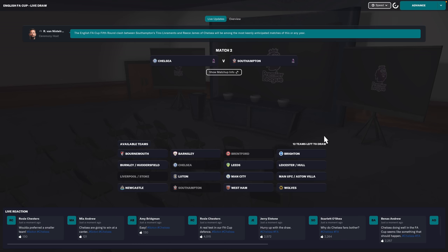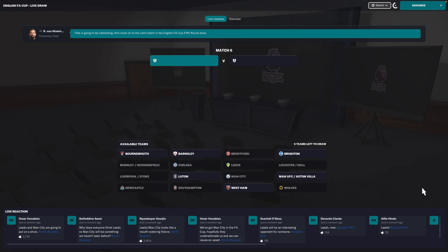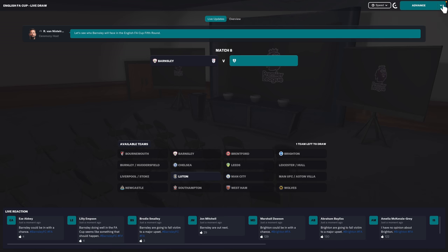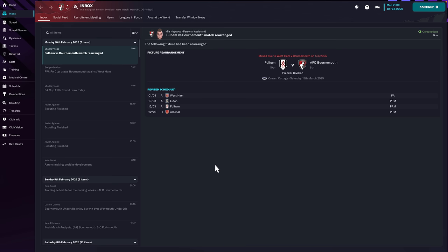We're drawn against Man City - thank you! Then West Ham are drawn. Our name comes out against West Ham. So it's Bournemouth versus West Ham away - a big ask, they're mid-table Premier League. But Barnsley have got Luton in the other bracket. Imagine if we knock out West Ham and then get drawn against Barnsley or Luton - what a chance to get to Wembley. Love to go to Wembley for the first time in this save, but we'll need to get through two more rounds.